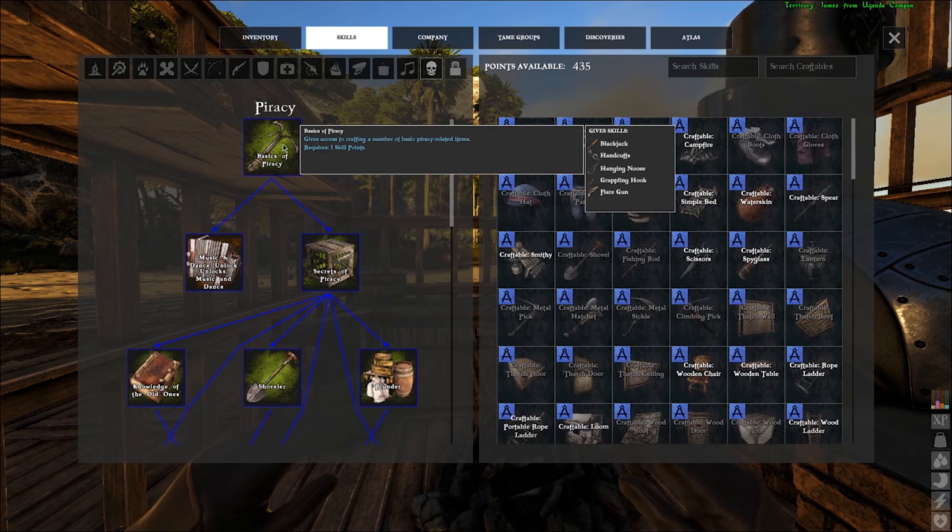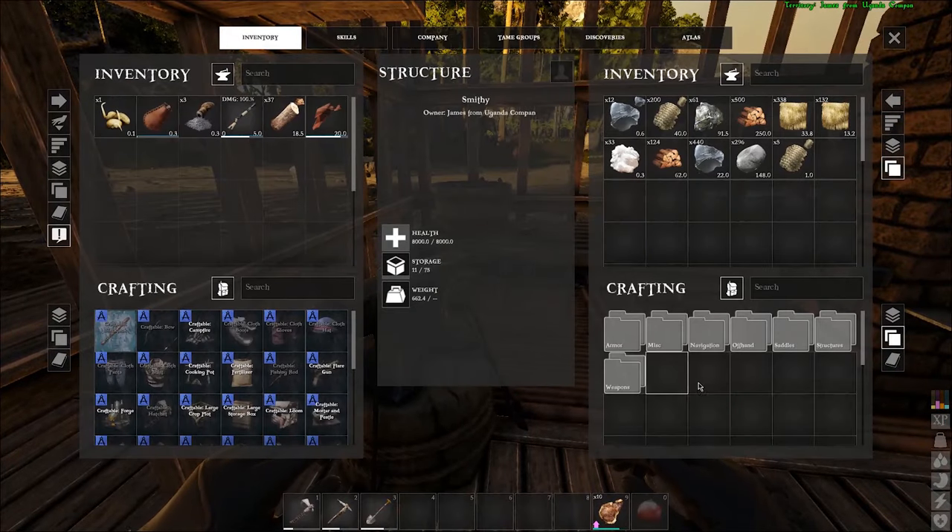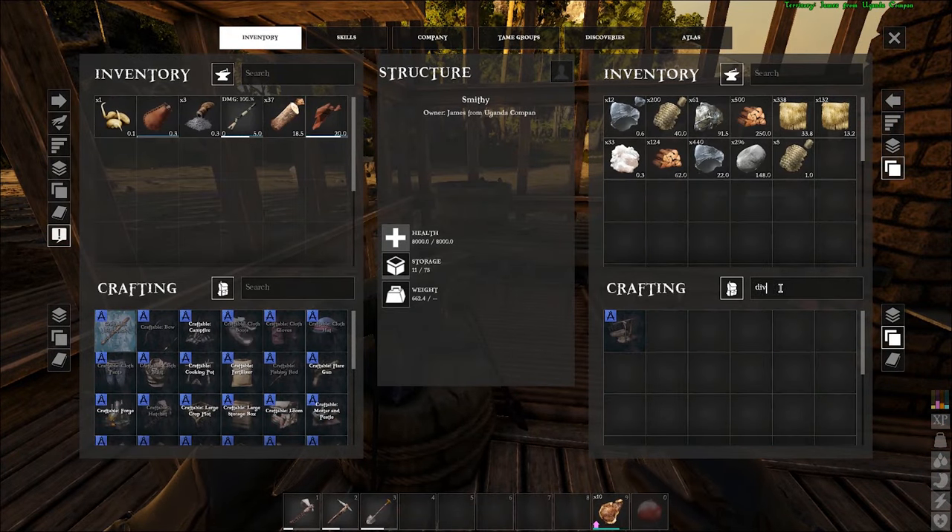Upon leveling up your character, unlock Basics of Piracy and Secrets of Piracy from the piracy skill tree. This will make sure that the diving attachment is craftable in a smithy.